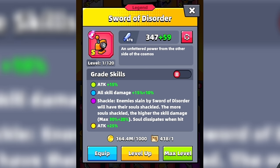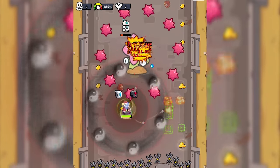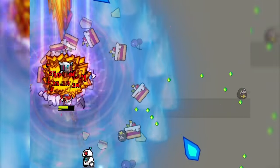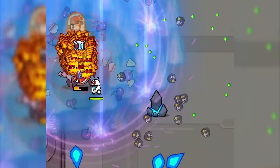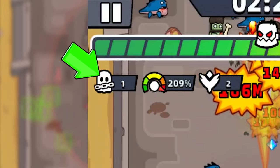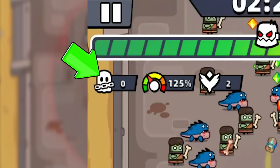Next, we have the Sword of Disorder, which is an exceptional weapon. It's pretty good in chapters and it's great against bosses — really good in places like Ender's Echo and the Clan Expedition boss phase. It has been kind of phased out with the introduction of the new SS Relic. It has a skill called Shackle: enemies slain by the Sword of Disorder will have their souls shackled, and the more souls shackled, the higher the skill damage. When you kill enemies you increase your skill damage, but when you get hit, this will dissipate.